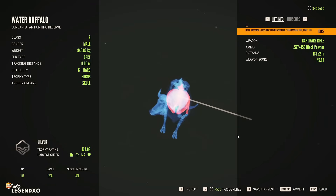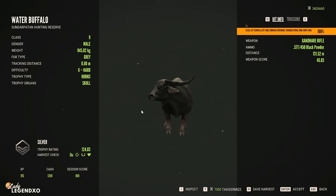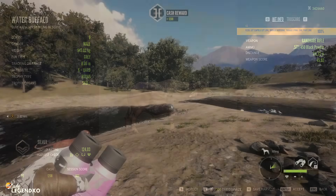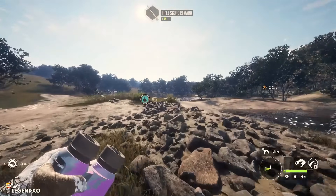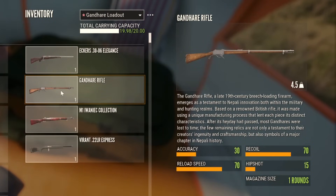We got double lung from 131 meters. It has pretty great penetration — not quite as good as the Marati, but it definitely does pack a punch. If you have never used the Gand Hair, I highly recommend it. It has an accuracy of 30, a recoil of 70, a reload speed of 70, a hip shot of 15, one shot, and weighs 4.5 kilograms — fairly heavy, but super fun to use.